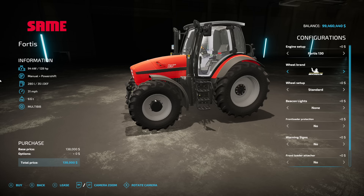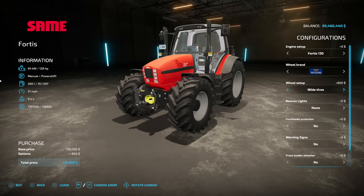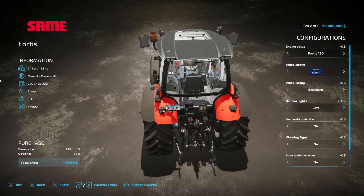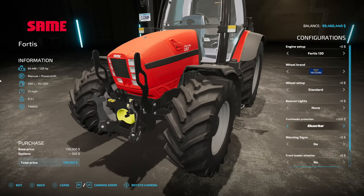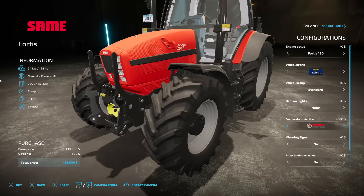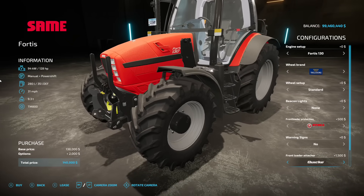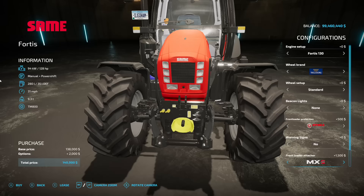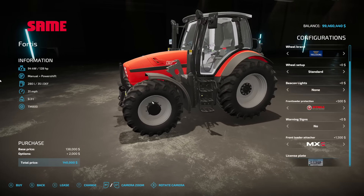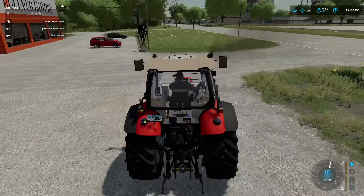The Same Fortis comes in 128, 166, or 193 horsepower. Wheel brands include Trelleborg, BKT, Continental, Michelin, Nokian, and others. You get all your standard stuff — narrows, wides, weights. Beacon lights on top with options for left, right, both, or LED. Front loader protection at the very front looks really cool and is completely separate from the front loader parts. Warning signs on the back — yes or no depending on your map. Front loader attachments include Quickie, Stoll, and MX, and there's a license plate option.